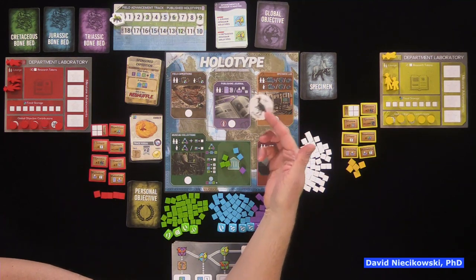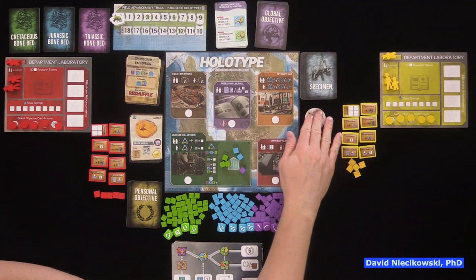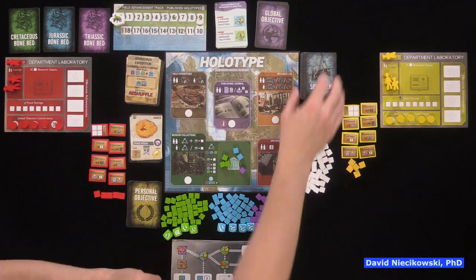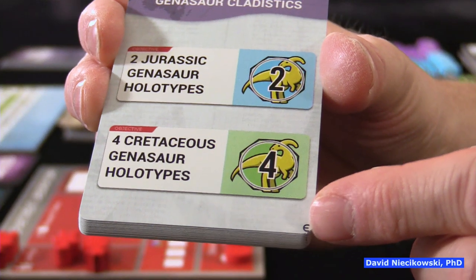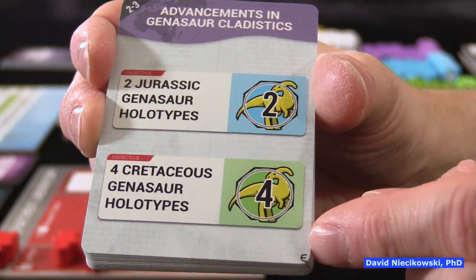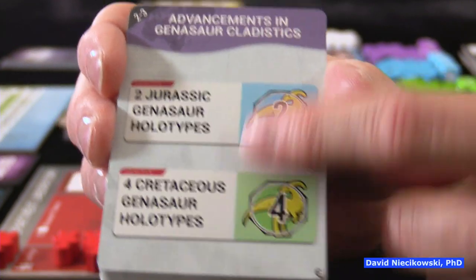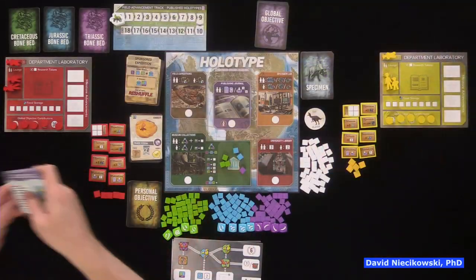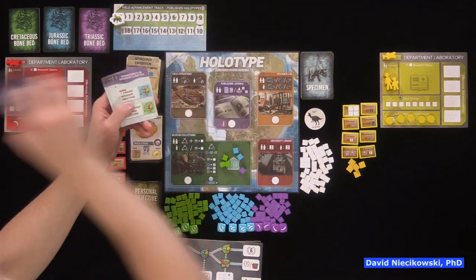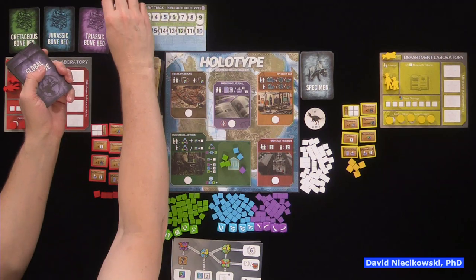There's a new variant for the first player token where you get an equal number of turns. In the original game, as soon as the 18th holotype is published in a two-player game, the game ends immediately without equal turns. We are playing with equal turns, and Julie is the first player. The specimen deck has different animals but otherwise nothing radically new. However, there's a global objective mini-deck for two to three players, and all cards have the Europe symbol so you can separate them if mixed. For a two-player game, we take three global objective cards.